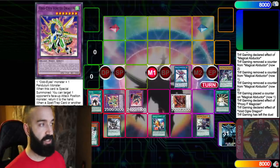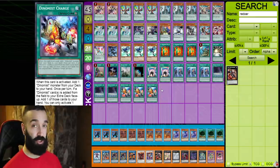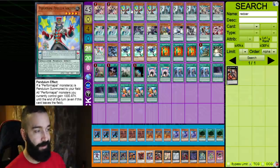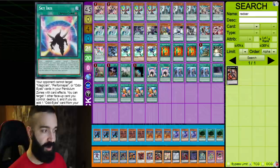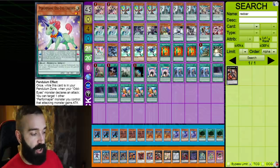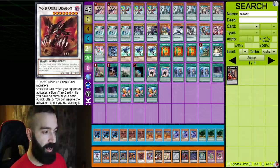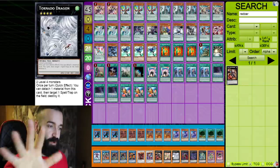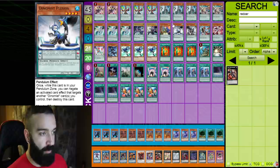Now here's the deck list in depth. It's 45 cards because you're playing many cards that search themselves — low scale or high scale. We play double Joker, triple Pen Sorcerer. Pen Sorcerer is so insane here: if you don't open Joker, normal summon Performapal Odd-Eyes Unicorn — it's searchable by Pen Sorcerer and is a scale 8 for Sky Iris. You can then go Proxy F Magician and fusion summon into Vortex Dragon. We also play triple Abductor and double Darkworm — Darkworm gets extenders and is a level four Dark for Evil HERO Storm Nightmare.